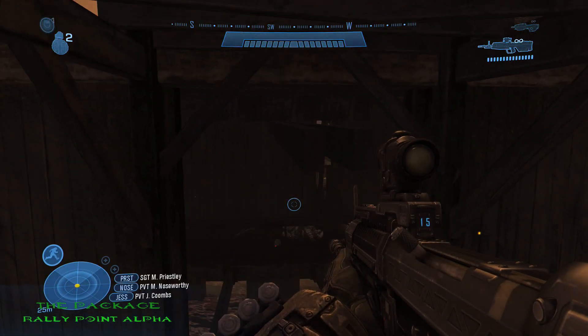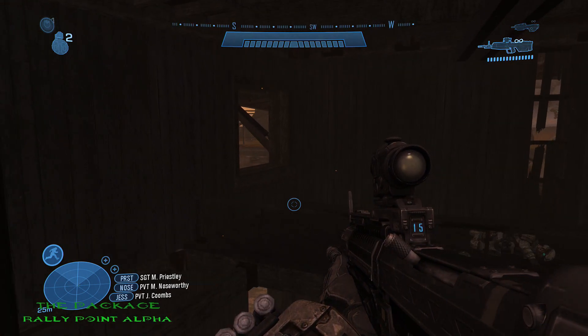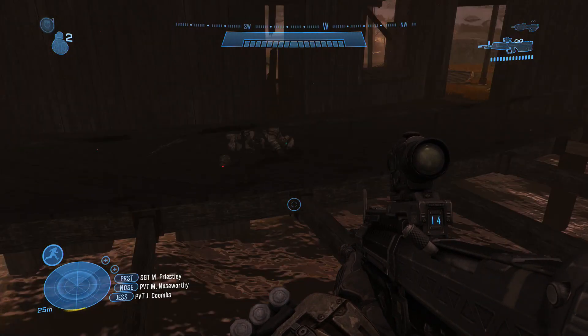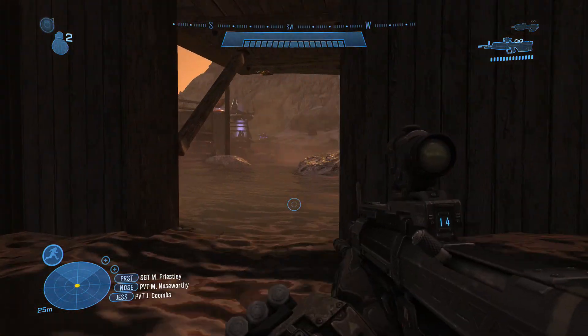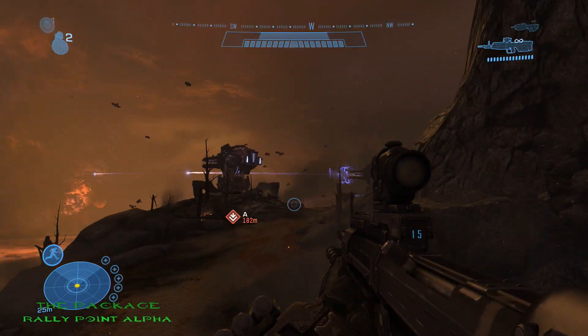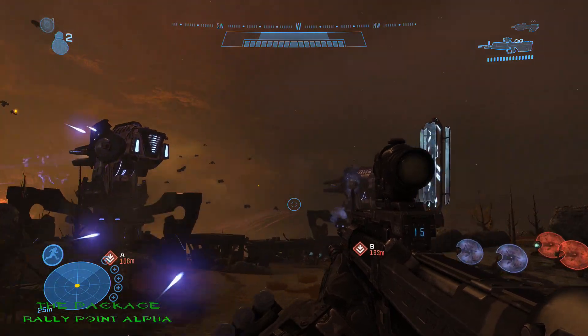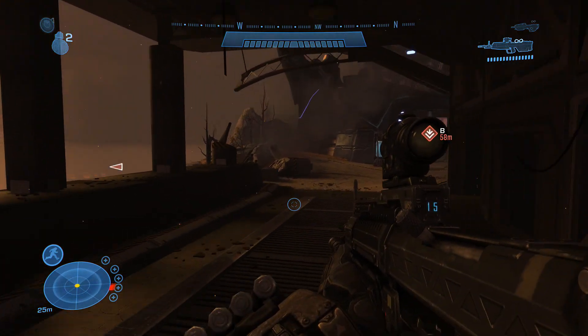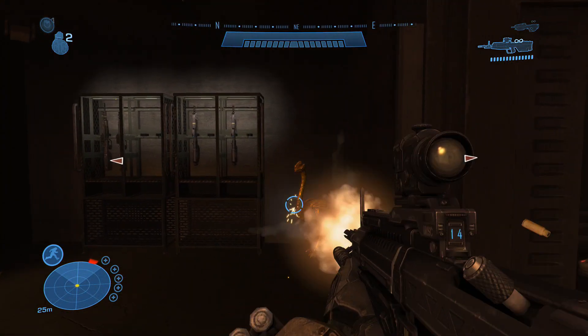The first Moa statue on The Package is located in the structure right in front of you. The second Moa statue on The Package is located not too far from the first one. Once you get into the next section, right before you have to take out two anti-air turrets, head to that structure down below and you'll see it right there next to a weapon.